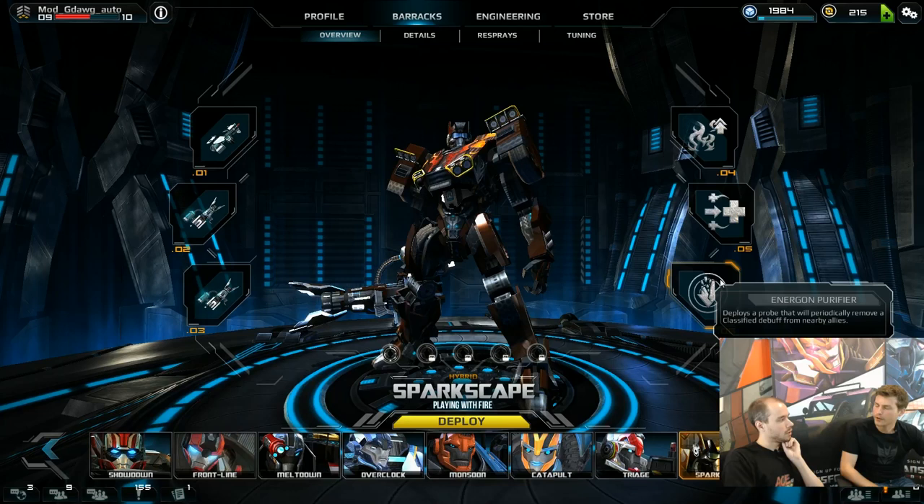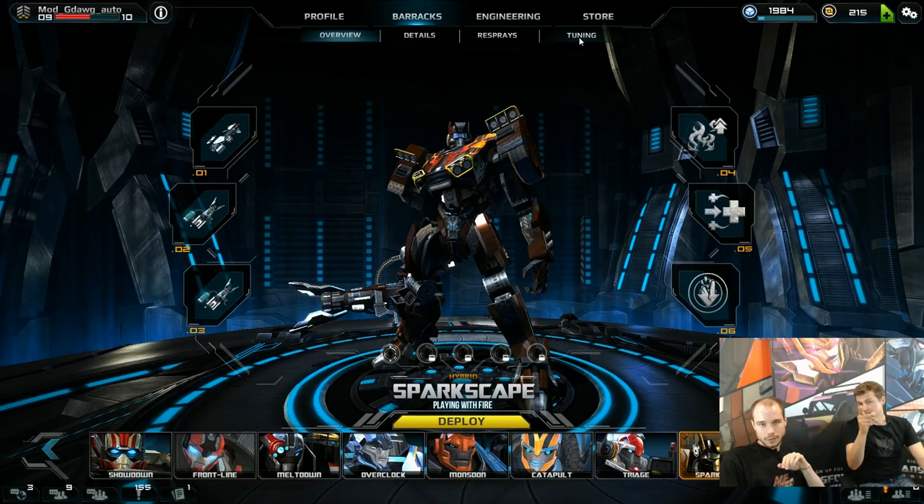If you see a golden border on a buff when you're playing Flatline, it means it's a hull boost you can remove. So anything with a golden border means you have a piece of equipment or weapon that can interact with it.